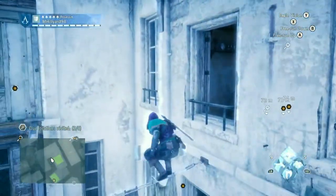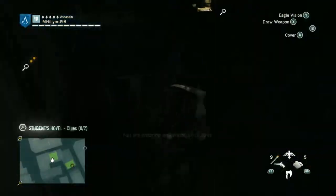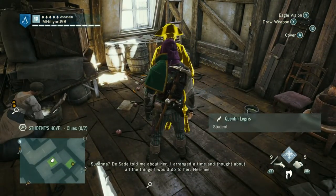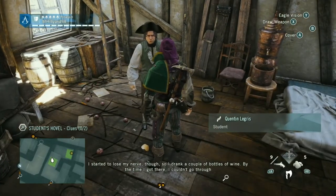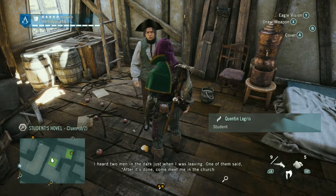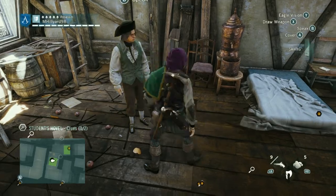This time it's on the roof. Susanna? Desaad told me about her. I arranged a time and thought about all the things I would do to her. I started to lose my nerve though, so I drank a couple of bottles of wine. By the time I got there, I couldn't go through with it — I turned around and left. I heard two men in the dark just when I was leaving. One of them said: after it's done, come and meet me in the church courtyard at Saint Nicolas des Champs — I'll pay you there.